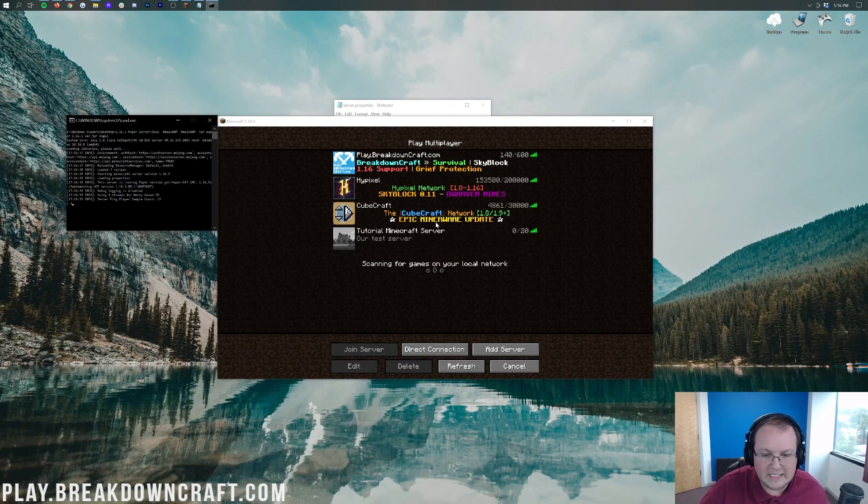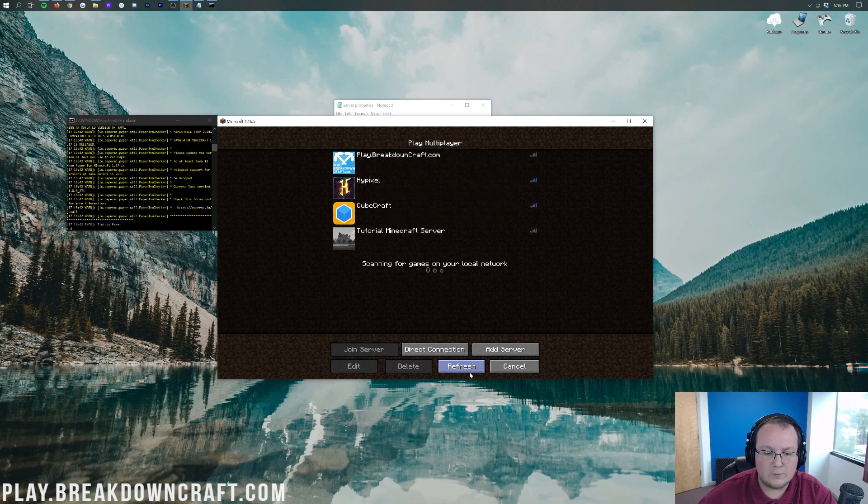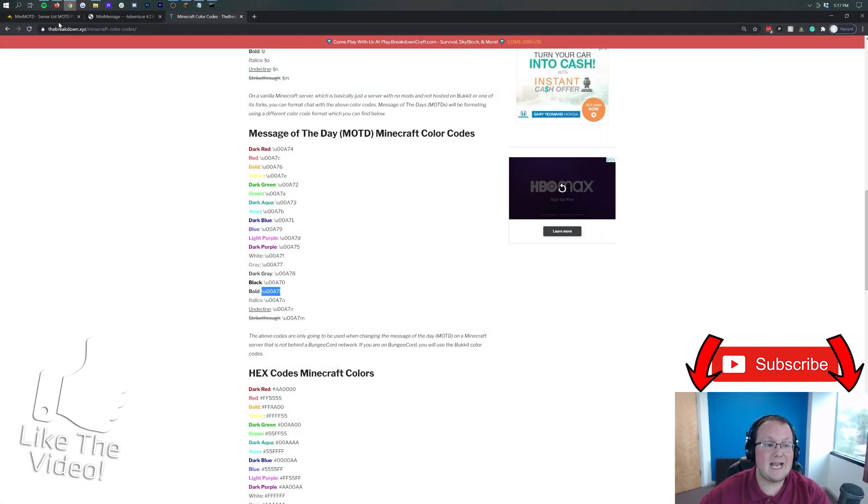But it's still kind of boring. You can't do the crazy squiggly stuff with vanilla Minecraft. You can't make these change randomly as the day goes on. All you can do is make them relatively simple. As you can see, it is green and bold, and the other one is italics and gold. But overall, it's not too special — it's still cool, but it's not crazy. How do you make it crazy? We're going to show you how using a plugin called MiniMOTD.